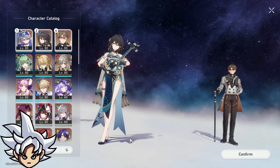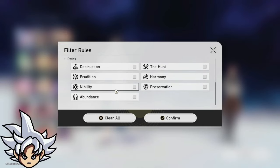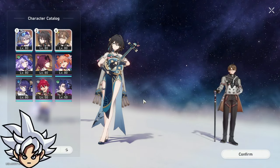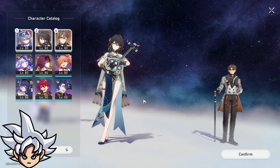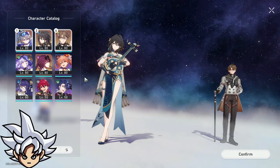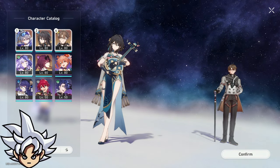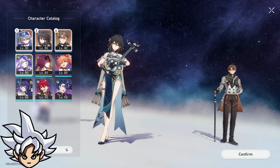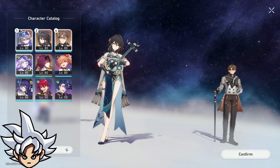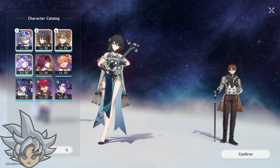When people mention there aren't many nihility options right now, I agree — it's probably the same situation as when Kafka released and we didn't have many five-star options. Now we have Black Swan, who fits really well with Kafka. I think the same will happen with Acheron in the future — we'll get another nihility character that helps her even more.